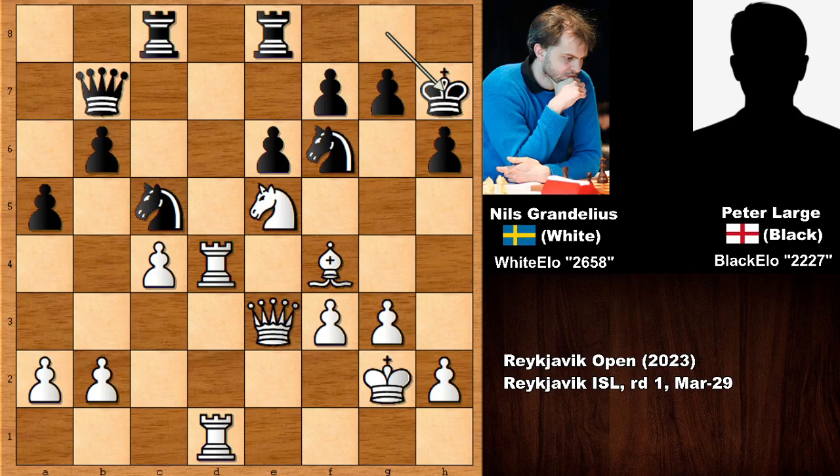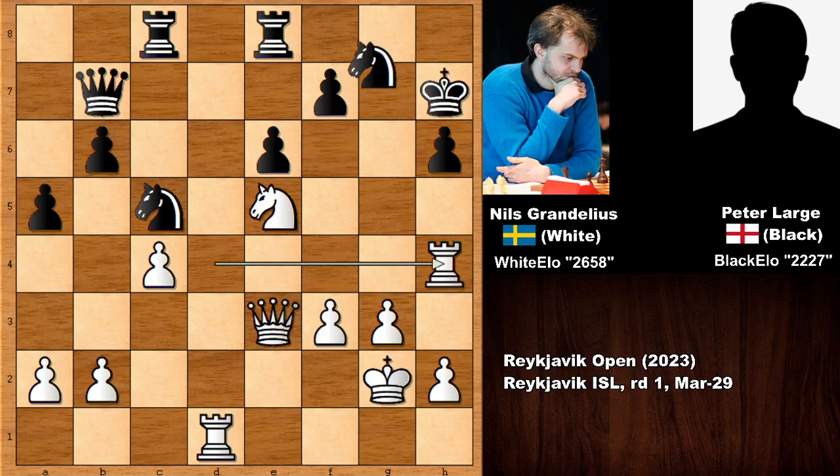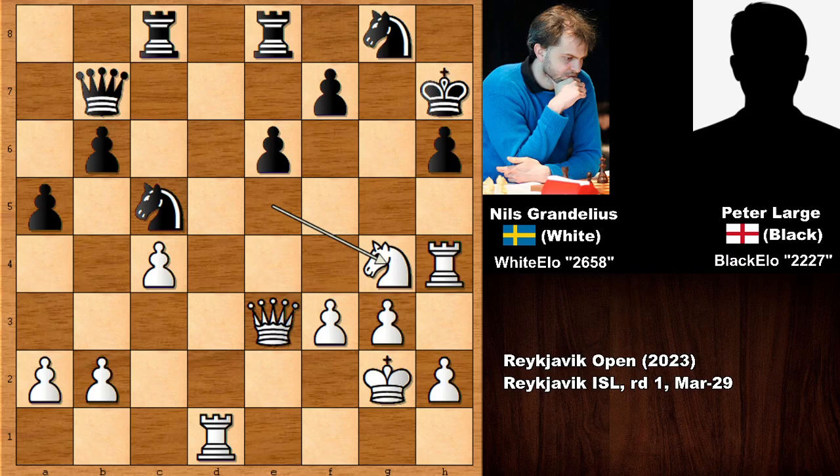King to H7 looks like a prophylactic move defending the pawn. But in this position Grandelius played a very beautiful attacking move — he played Bishop takes on H6! G takes on H6, the sacrifice is accepted, and then Rook over to H4 targeting H6. Black's only defense is to defend, but White is now hitting H6 with the knight, the rook, and the queen, while Black is only defending twice.